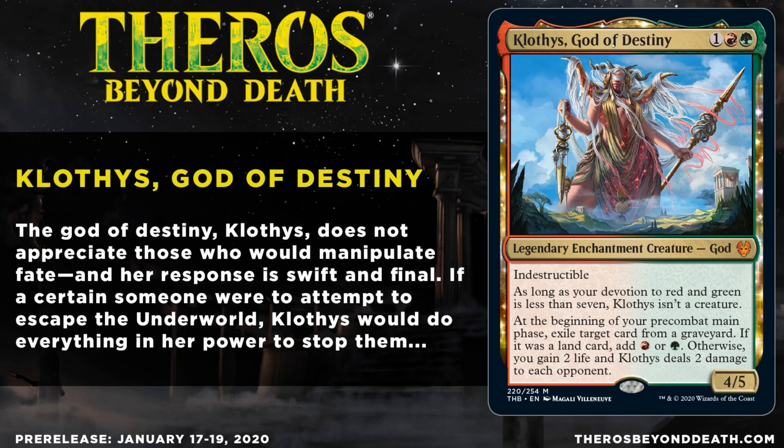On the mana cost of a card. I'm not sure whether you need 7 red and 7 green separately, a mix of 7 red or green total, or 7 red or 7 green but not a mix. But if you basically have that criteria, it becomes a creature, so you'll be able to attack with it.